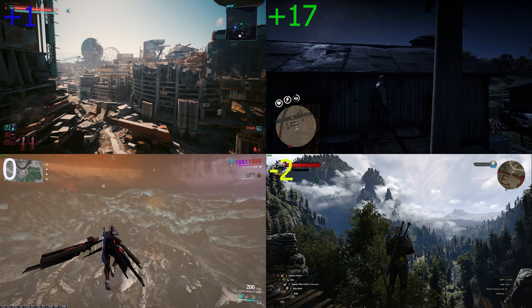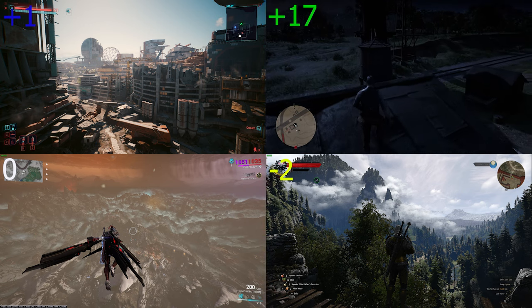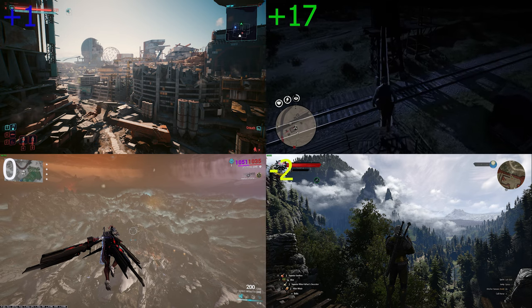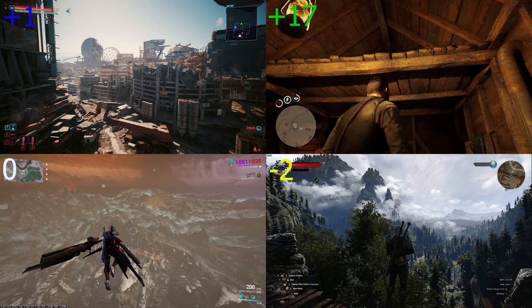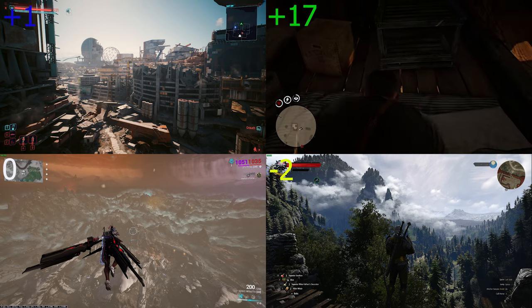Climbing in Red Dead Redemption is also basic, as would be expected from normal people. John or Arthur jumps a little bit, climbing is pulling up like anyone normally would, vaulting over obstacles is also simple and normal. Zero points for this again.